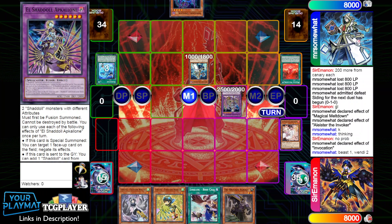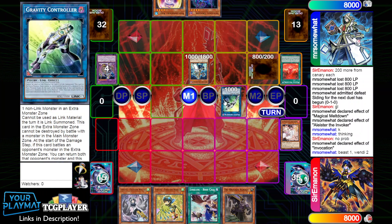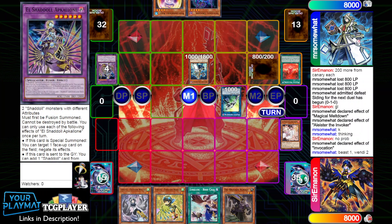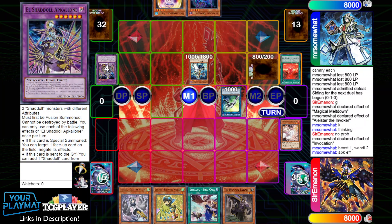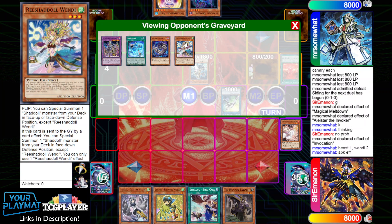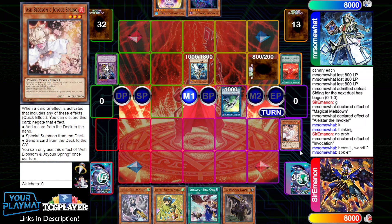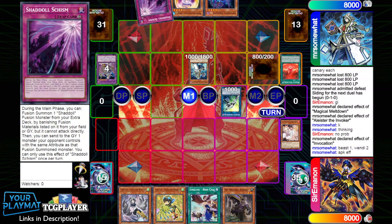They actually hard fuse into the Invoked Cocytus here, so it didn't matter because they have access to Winda regardless. They activate all their effects, set Hedgehog off Wendy, use Beast and draw into Ariel, then go for Gravity Controller. Here I could have chained something when they go for Gravity Controller, which would have cut off access to Schism. But if I let Auser resolve they'd have had two Invocations anyway, so Winda was going to be on the field given the composition of their hand. They get Schism, pitch Dragon, set it, and pass.